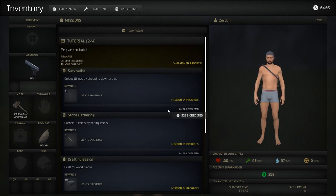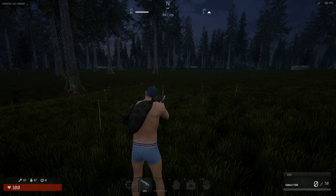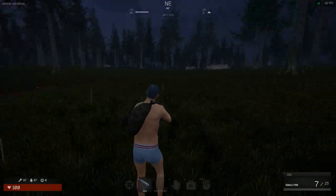We completed the first missions. Hit R to reload and now we're armed and dangerous.